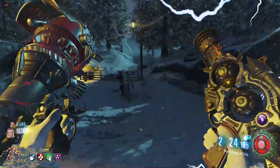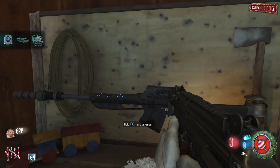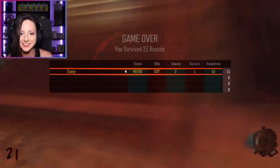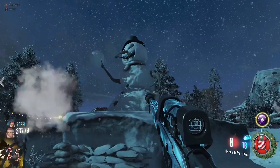Hello everyone, how's it going? My name is Sassy and today I'll be showing you how to beat the easter egg, how to build the shield and the scavenger, and how to get all the hats in the Black Ops 3 Custom Zombies map Ski Resort. I stream Custom Zombies on Wednesdays so subscribe if you're interested. And now without further ado, let's get into it.